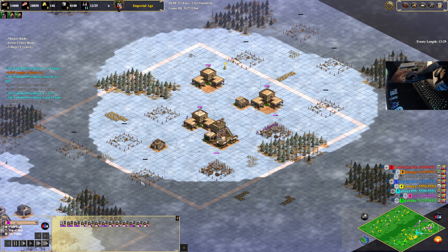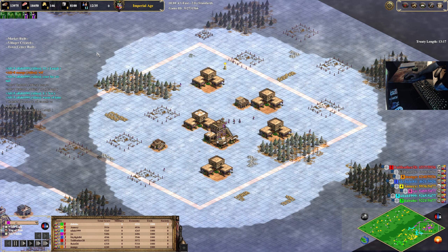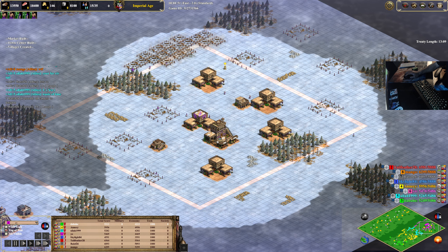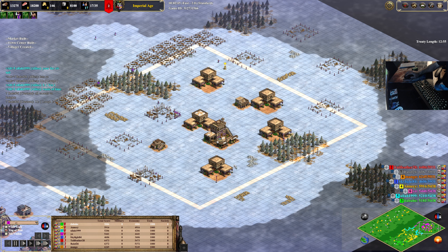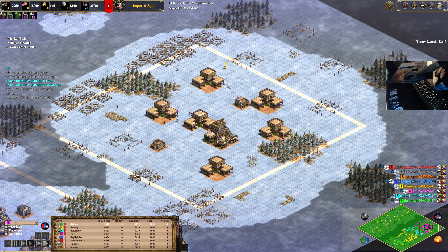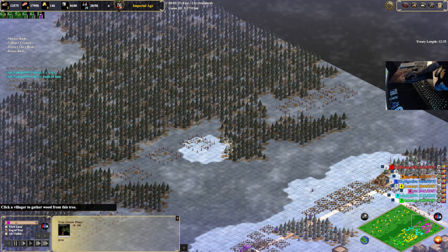He has 13 town centers including his starting one. He took market at the start, bought stone, then queued town centers around his base — positioned near eco points like stone, gold, and the wood line. I'm assuming he's going to farm throughout them the way everyone normally does, with houses in the front and town centers in the front of the wood line.